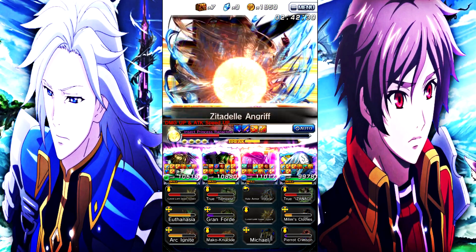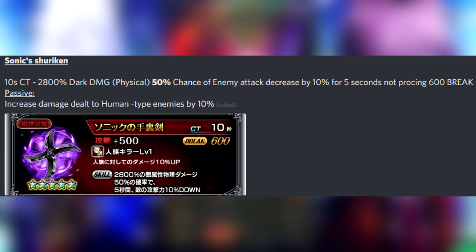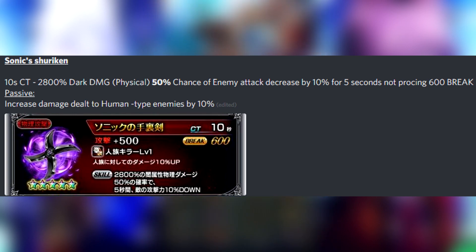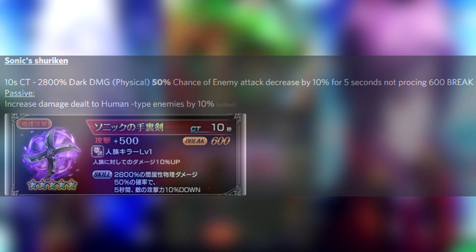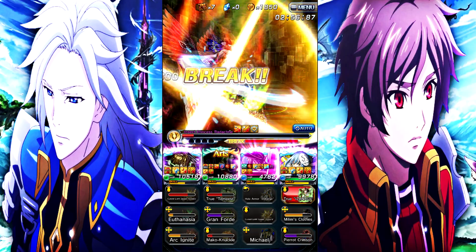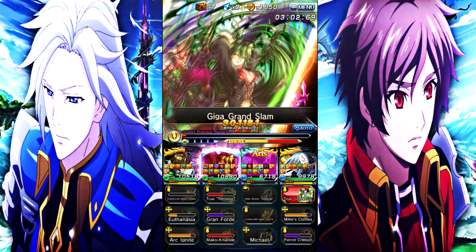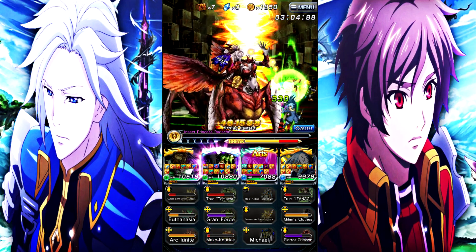Last one is Sonic Shuriken: 10-second cooldown, 2800% dark physical damage, 50% chance of decreasing the enemy's attack by 10% for 5 seconds — noted as not stacking — 600 break, passive increases damage dealt to human-type enemies by 10%. Since it's on a 10-second cooldown and the debuff lasts 5 seconds, you'll essentially be lowering the enemy's attack every 10 seconds. I think it's decent — kind of like a different version of Toy Sword.